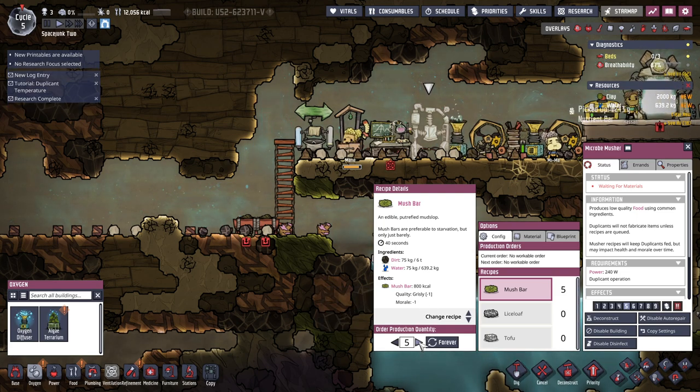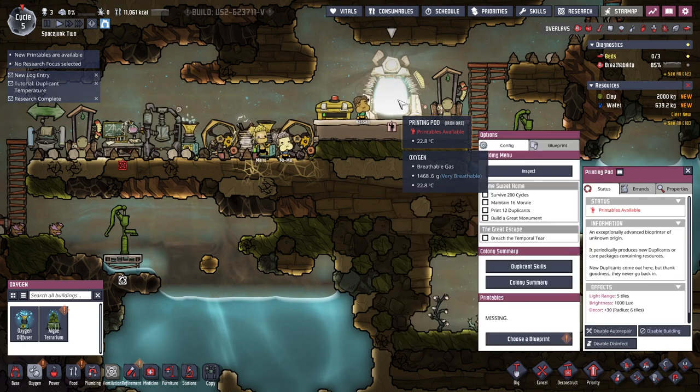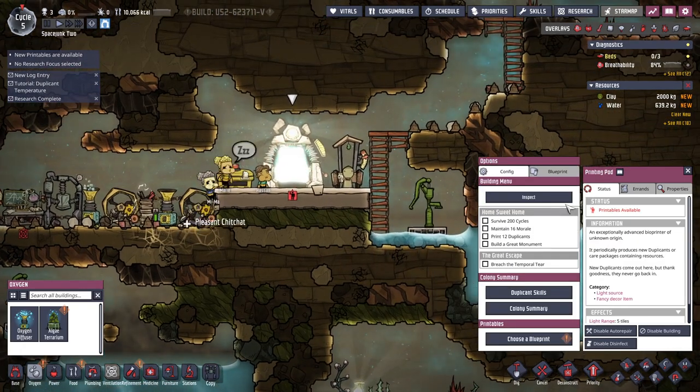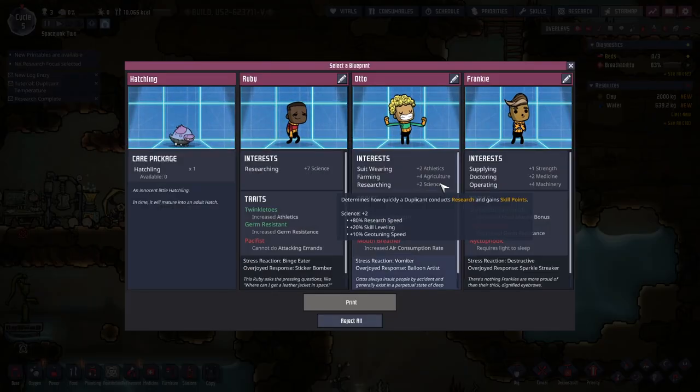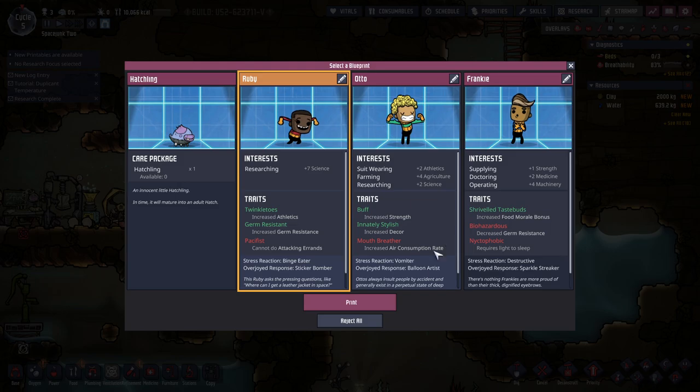Printables are available — there's a little person icon. Choose a blueprint — oh, we can get a new person! We print people. Well, they are clones, I suppose. Hair package, hatchling, adult hatch — increased athletics, science. But increased air consumption rate — let's not. Decreased germ resistance. Increased germ resistance I like. Alright, we will print Ruby. We have our first newbie.